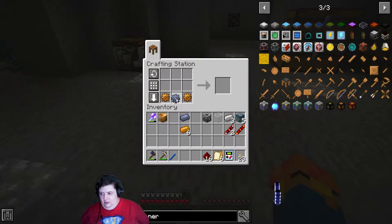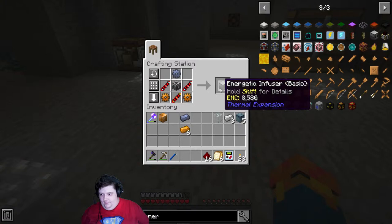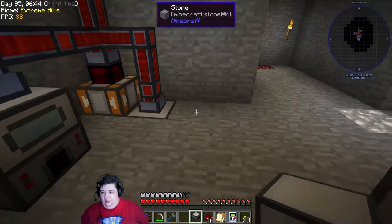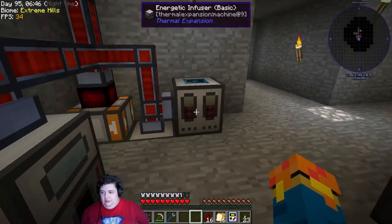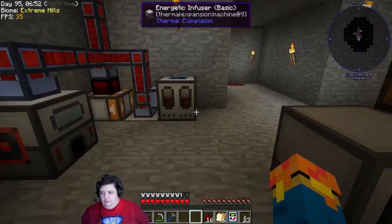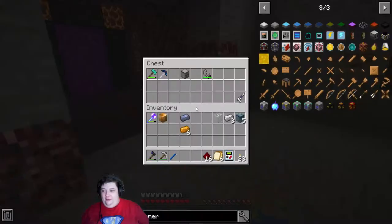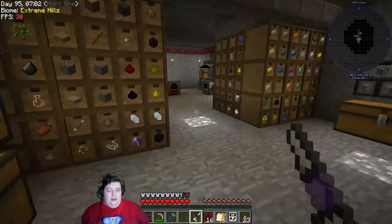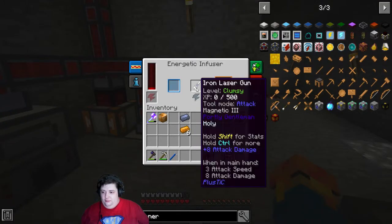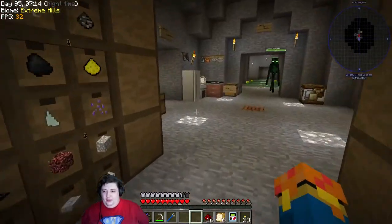And this is how we make an Energetic Infuser. I'm just gonna go ahead and attach this straight over here, and it will slowly charge up. Then we're gonna grab the gun, stick it in the infuser, and hopefully by the end of the next couple minutes we'll have a gun that can shoot stuff. We'll see how that works.